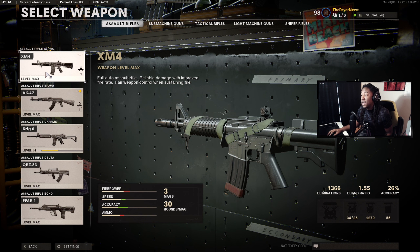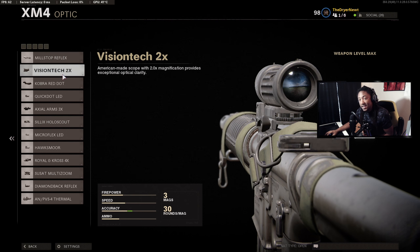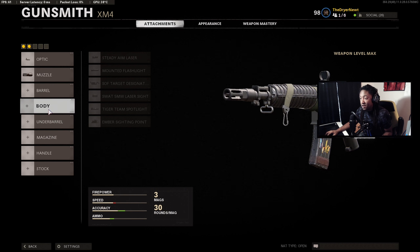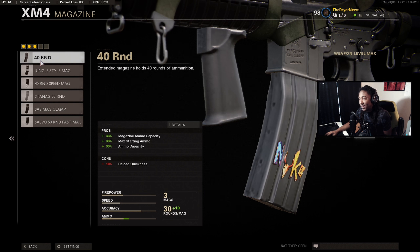Starting out with the XM4. Basically what you guys are going to want to do is throw a sight on it — the site is personal preference. All the classes are pretty much going to be the same. The base two attachments you want are the Socom Eliminator and for your underbarrel you're going to want to run the Field Agent Grip. Those two are your main attachments, and then you can build around that. Some classes will have a sight, some won't.